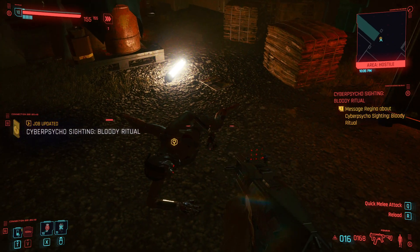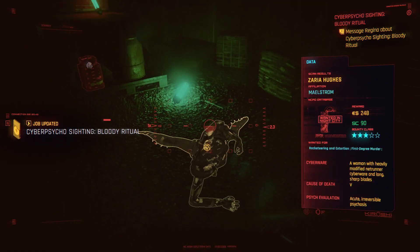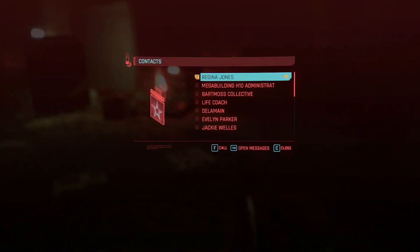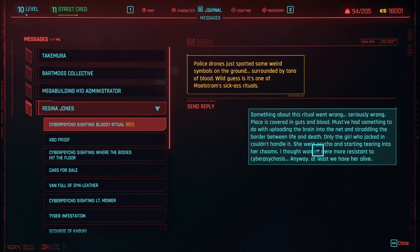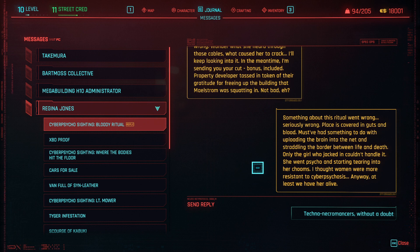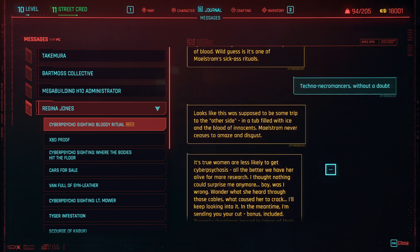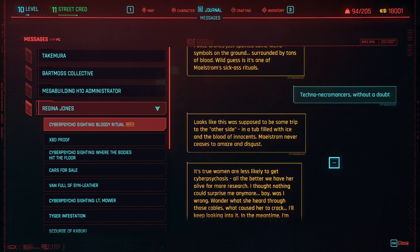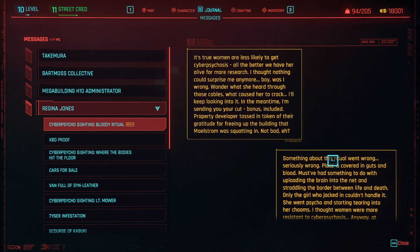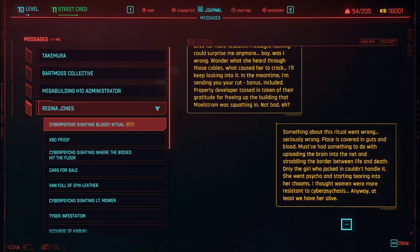That's how you beat her. We sort of ended up killing her, unfortunately — something about this shard went seriously wrong. Place is covered in guts. But at least we have her alive. Looks like it was supposed to be some trip to the other side. Women are less likely to get cyberpsychosis — all the better we have her alive for the research.